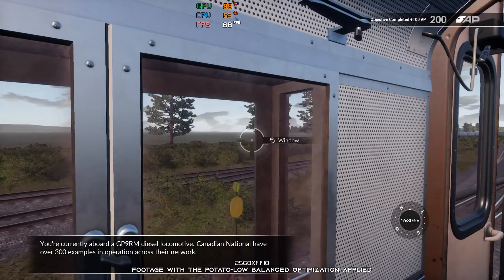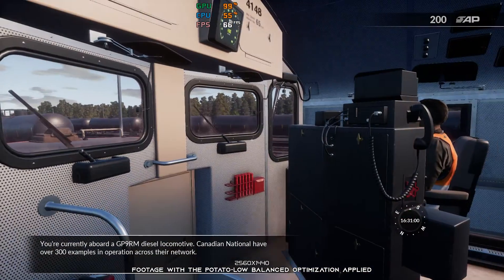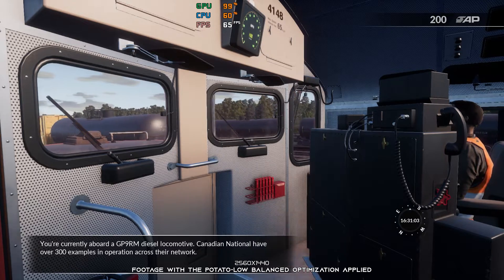You are currently aboard a GP9RM diesel locomotive. Canadian National have over 300 examples in operation across their network.